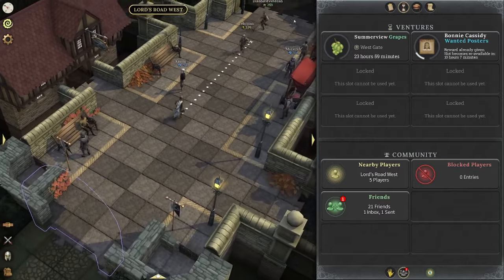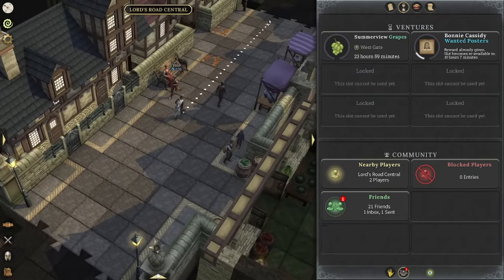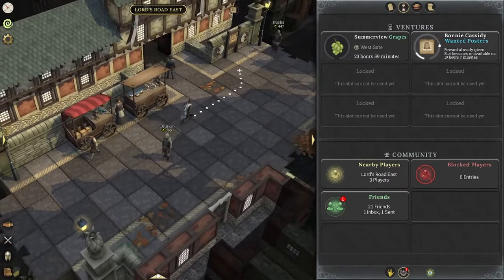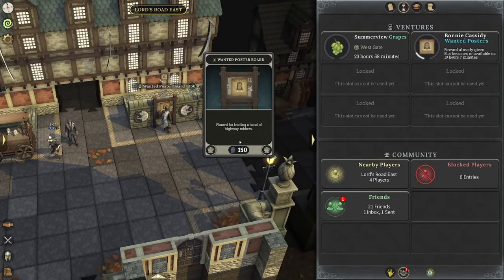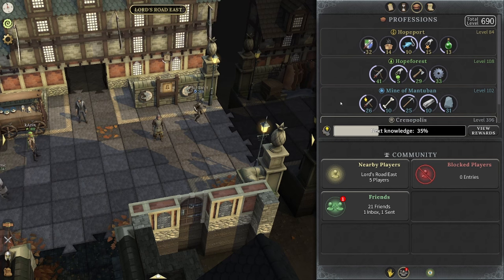I'm going to run back in and show you the wanted posters part with the detective and how that works, and then we'll talk about an overview on ventures and what professions have them and what professions have good versions of them. So let's run over to the detective depot — right out front we already have this one going, it has 10 hours and 7 minutes left. It's a level 150 detective poster. So once this is done, I put a new one on and I get experience right away. Definitely take advantage of these ventures — they're going to give you free XP as well as free loot.